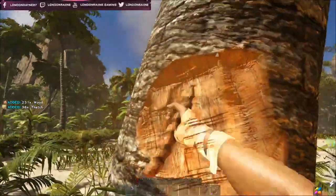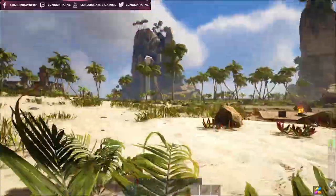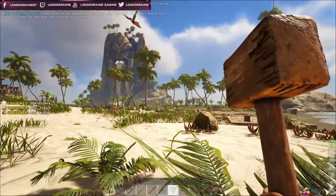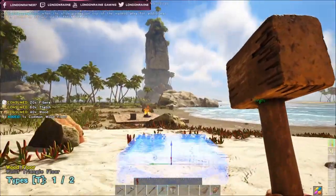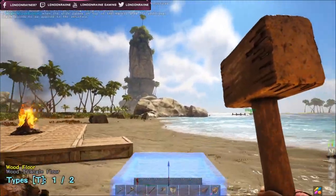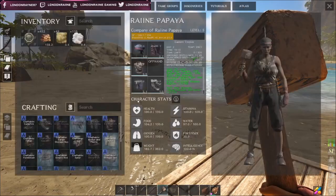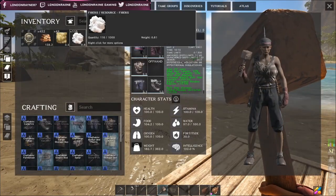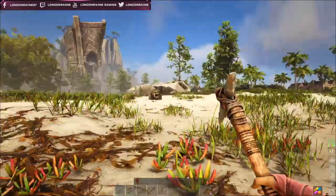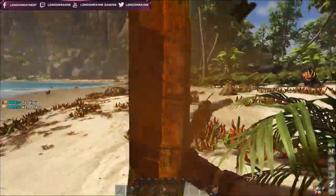Right now we're just running around and collecting things to show you a little bit of how the collection system works and how the building system works as well. Note that I am making a really big base at the moment because I've realized that some of the objects we want to place are rather large, so they take up a lot more space. If you're going right off the bat for a big ship, I wouldn't make your base overly big because that's going to be a detriment to you later on.